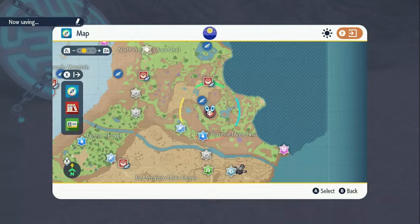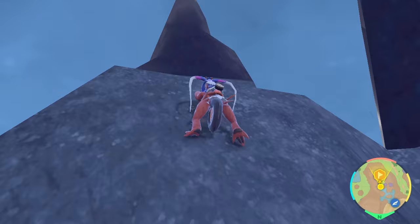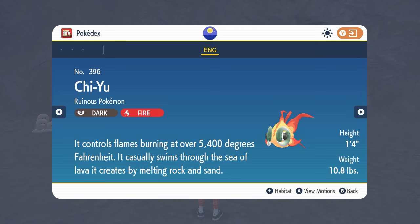Stake number eight is something of a joke — it's actually on top of the shrine itself. Leave the cave with the Fire Scoured Shrine at the top of Fury Falls and use Koraidon or Miraidon to climb down. Directly above the shrine is the final stake. Grab it and drop back in to reach the now-open shrine.